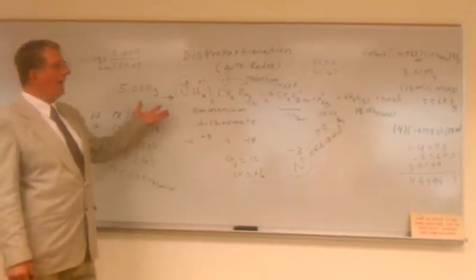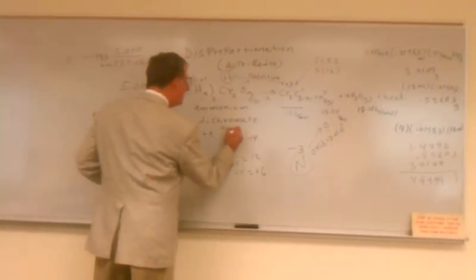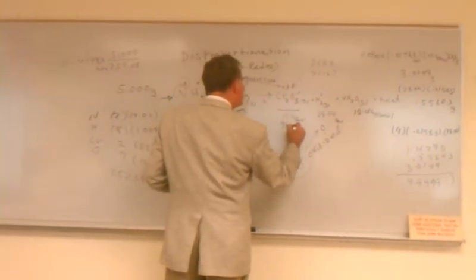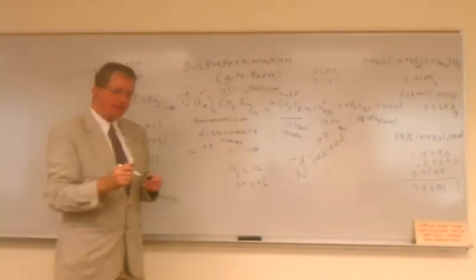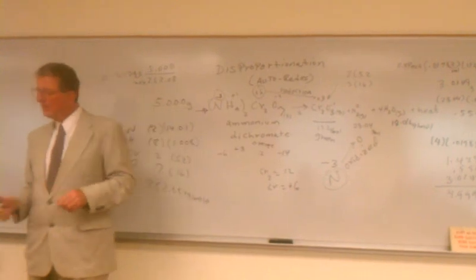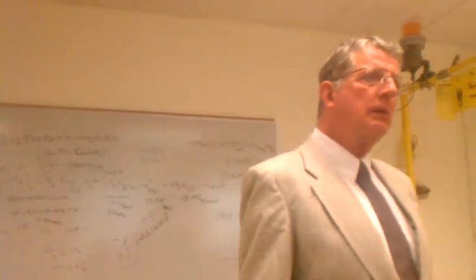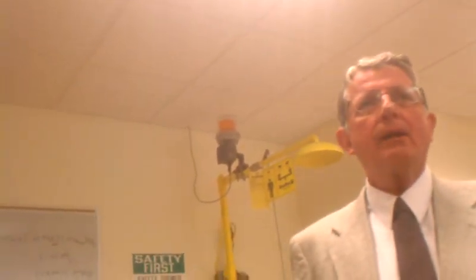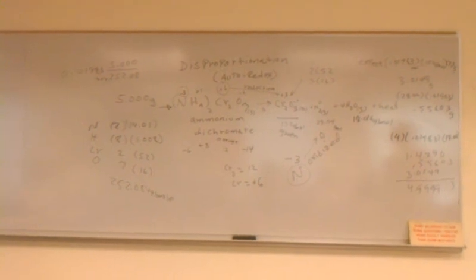That's all for today. What was the purpose of the lab? To observe and carry out the disproportionation of ammonium dichromate. And what were our materials? Ammonium dichromate, a little porcelain dish, and matches. I had to do it outside the hood because there was too much draft.